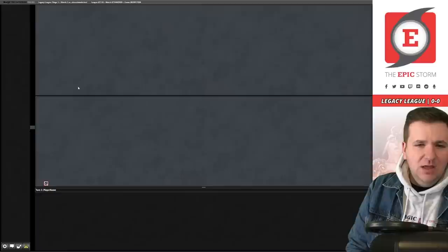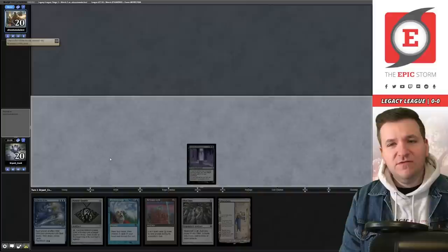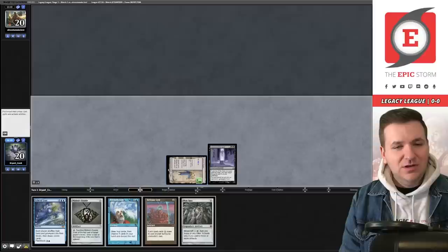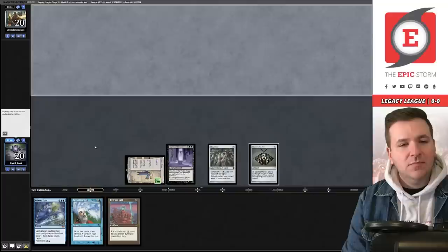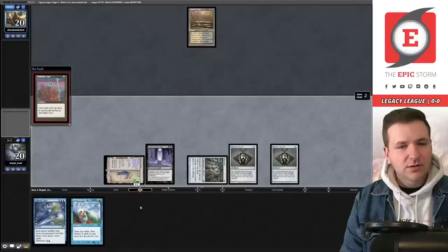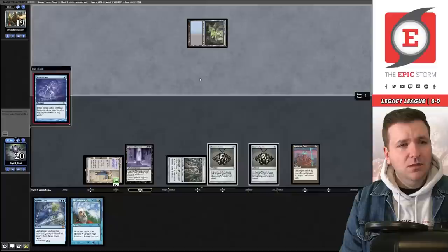On the play — sure, we'll keep. This hand is very good. Leyline of the Void enters. Worth noting: their deck has four Show and Tell in the sideboard and a single Chancellor of the Annex, which they happen to have in their opening hand. We didn't bring in an answer to Chancellor — we'll pay the tax. Mishra's Bobble, pass the turn. We're keeping the Bobble around for Metalcraft to get Defense Grid into play. Defense Grid resolves.